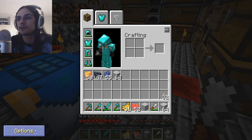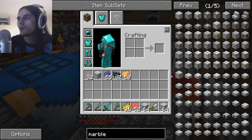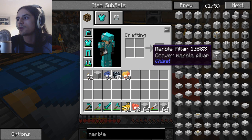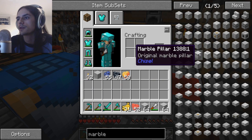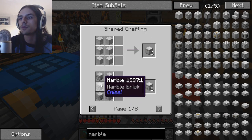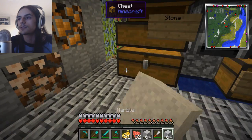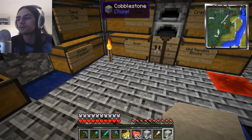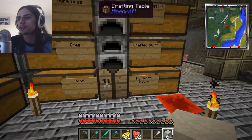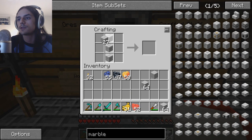If you go to marble right here, you can see that you can make marble pillar. I was like, how do you make marble pillar? I even had some marble bricks — marble bricks, just done by taking four of these, get marble bricks. So I was doing this and it doesn't work, and this one doesn't work either.